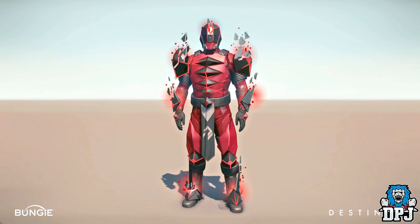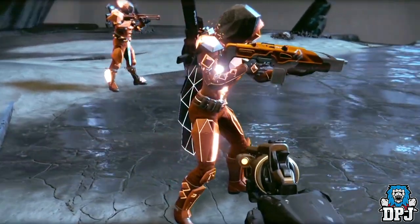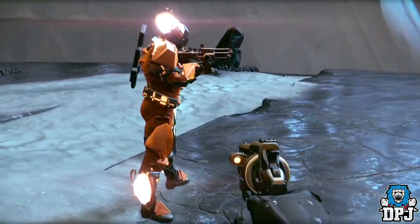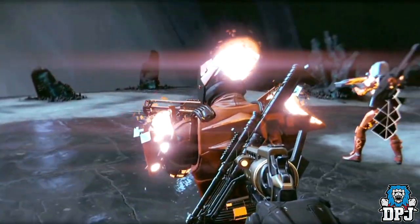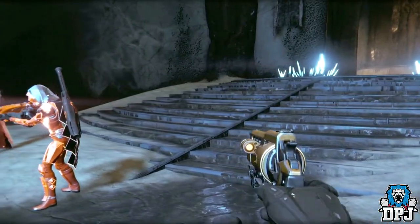Next up we have the Wrath of the Machine armor. Seen on screen now we have a concept image looking badass. This armor is like a natural progression of the armor we already know, but notice how the armor looks to be shedding that SIVA energy — really liking this. In my opinion it doesn't look as good as the Crota's End gear, but I do love the mechanics of these new armors. It's kind of like the SIVA energy is trying to tear through your skin and armor. Don't forget though, this armor will have two ornament slots.